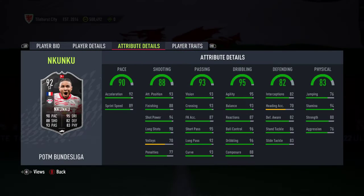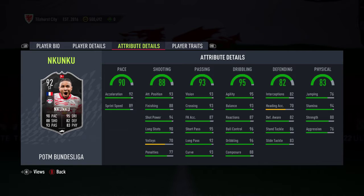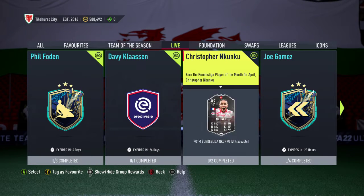Nkunku can defend, which is always a useful attribute for a main striker. How has he got four Player of the Month cards and his finishing is still 88 — it hasn't pushed 90. And like with the Foden card, his agility, balance, ball control, and dribbling are good, but his reactions and composure are a little lower than the rest. It's obviously a good card — it's a 92 Nkunku at this stage of the season. Still a three-star weak foot, which isn't great.